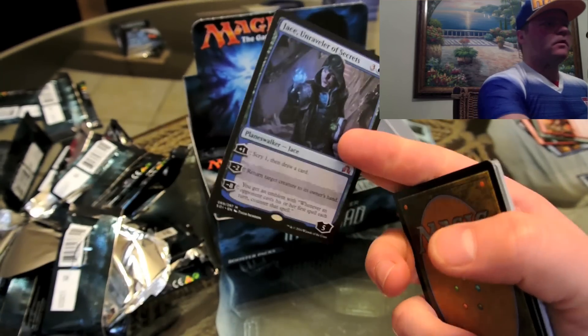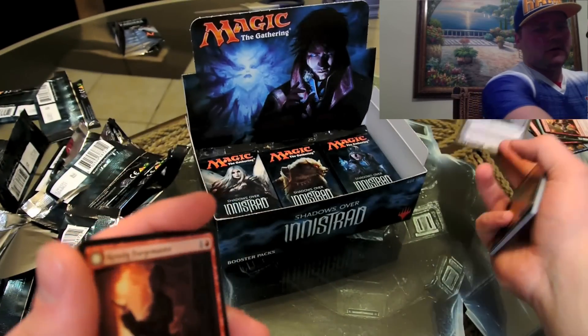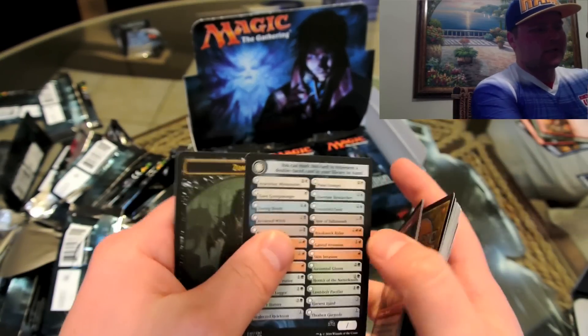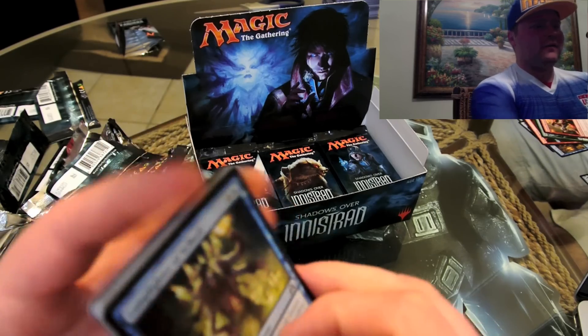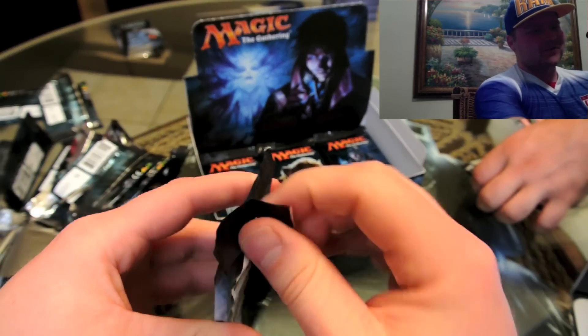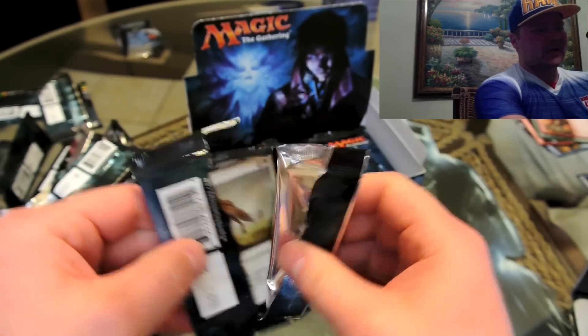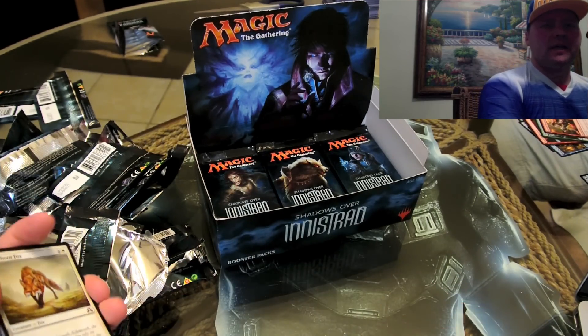Oh, Jace — nice! That's a big pull right there, at least a $20 card. Set that off to the side. Jace, Unraveler of Secrets. What Jace did I get you for your birthday that one time — like $80? Jace, the Mind Sculptor. Jace is a pretty pricey card — this one's at least $25. I have not seen anyone unpack a Jace on any channel or in real life, so that must be relatively rare.